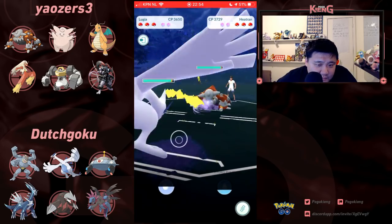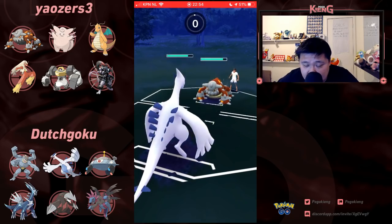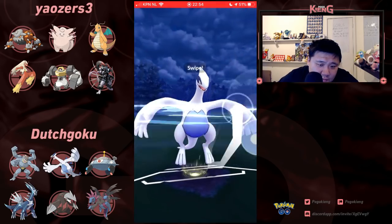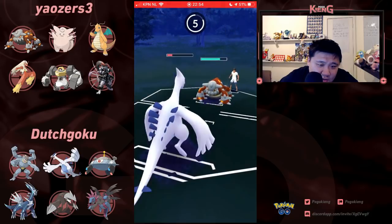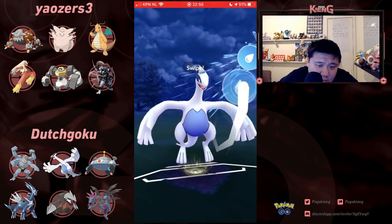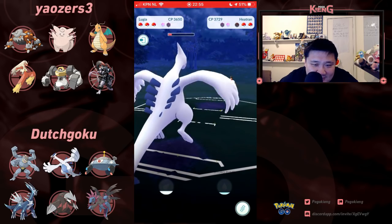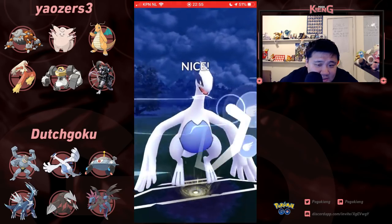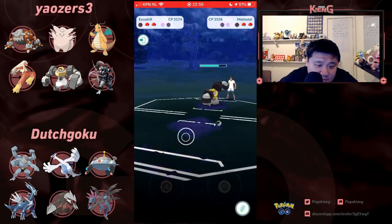Interesting matchup — Heatran resisting these Dragon Tails and resisting the Sky Attack. That Stone Edge did a lot. Let's see if this Heatran decides to shield — does decide to shield. This Iron Head — this Hydro Pump still won't KO. Heatran is going to put it pretty low, but won't KO — well, enough, pretty much a KO. Going to go Melmetal, going to have to tank this Sky Attack which is not going to do a ton. Melmetal actually has decent stat product in Masters compared to how squishy it is in Great League.